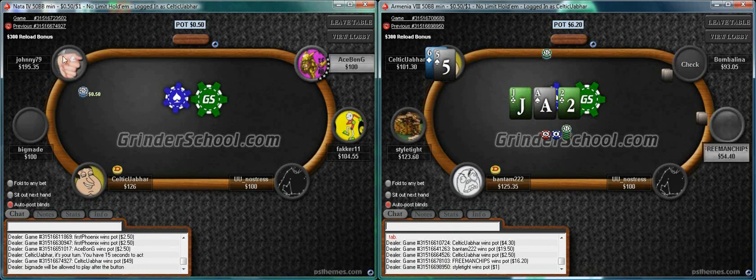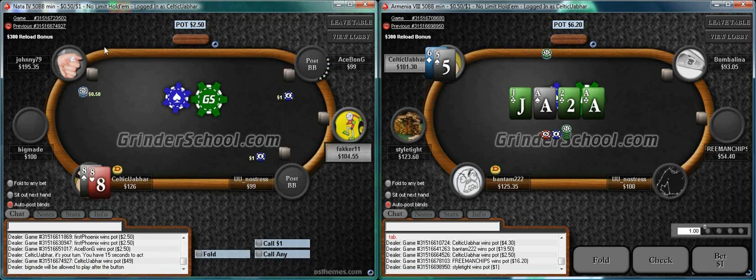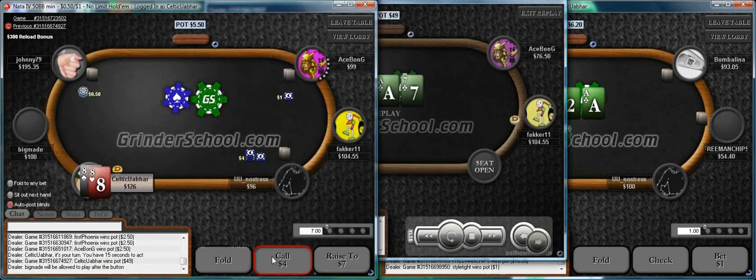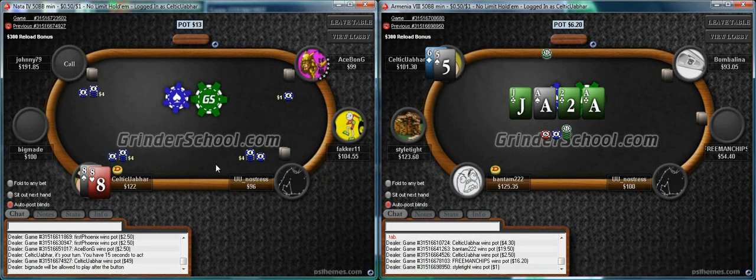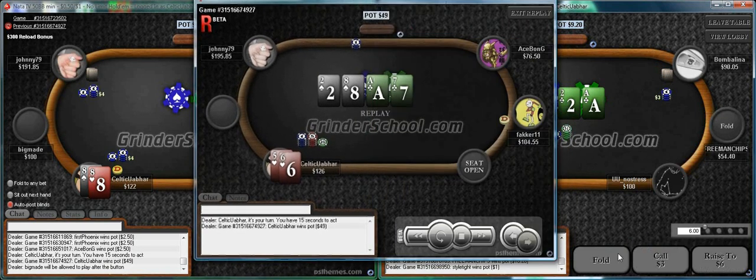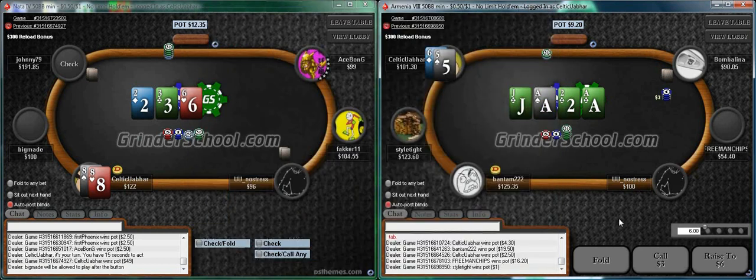I don't mind barreling. Looking at the hand history - he could be floating us there with a lot of stuff. We're obviously not sure exactly what his calling range is, but I think his range is reasonably wide so we can barrel there, and we have a nice bit of equity in the pot. That's my reason for betting there.